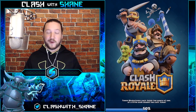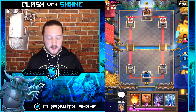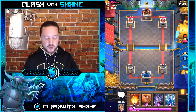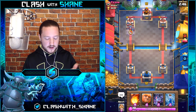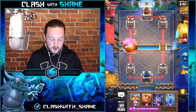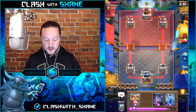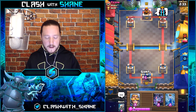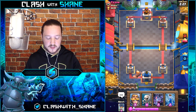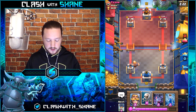Here we are with deck number four — the Giant Balloon cycle deck. One of the reasons I really love this deck — it's number two on my personal favorites list — is because there are no legendary cards needed. It also features a lot of strong ladder cards: Knight, Archers, and Zap are three common cards that almost everyone should be focusing on upgrading first because of how strong and versatile they are. It also has Fireball in there which almost everyone focuses on leveling up.